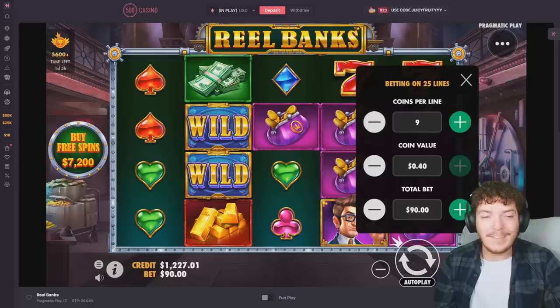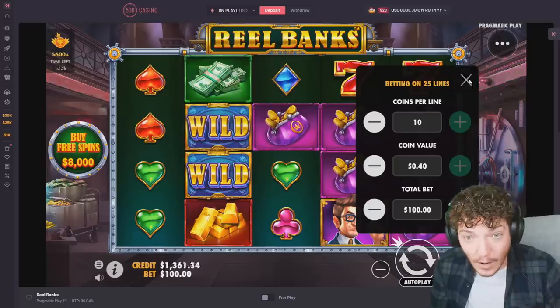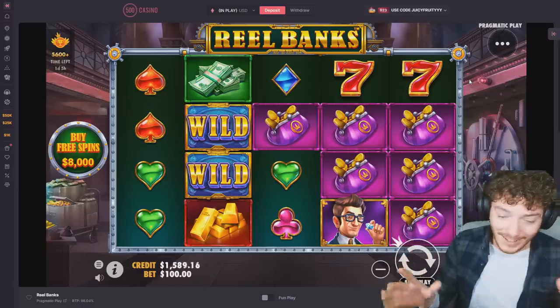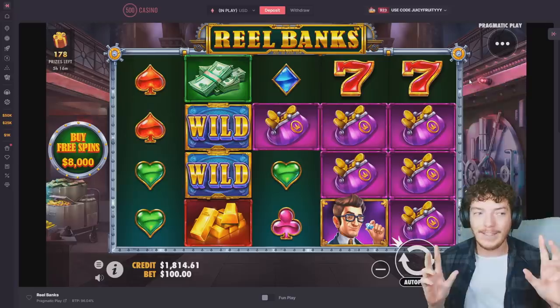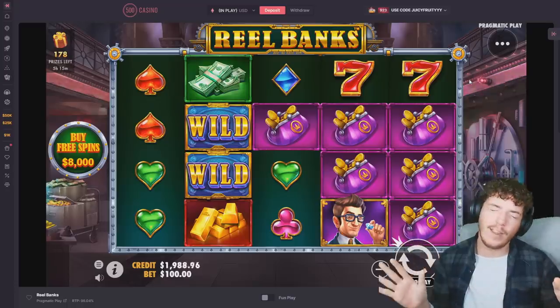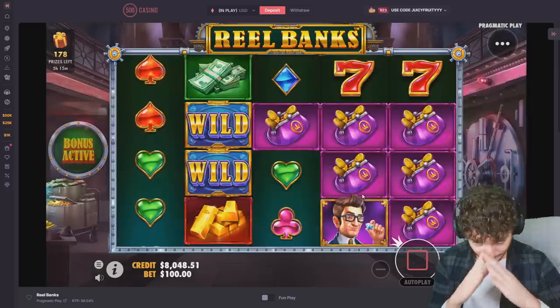Wait — I can do an $8,000 buy. How much balance have I got? I can do an $8,000 buy. Oh shit, I should not be doing this. The only way I'll justify it — we've gone past the line with the $8k buy, so whatever this pays I'm going to cash out, even if it's bad. I have to cash it out. I don't know man, let's just do it.